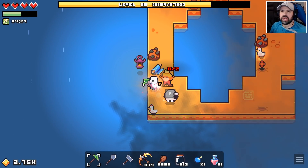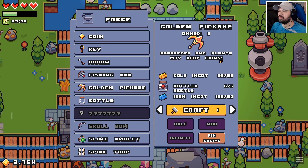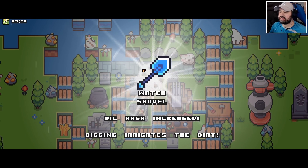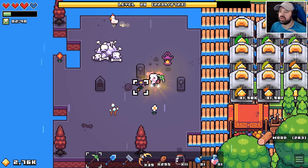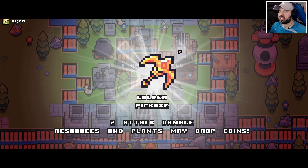Golden pickaxe — resources and plants may drop coins, oh yes! Water shovel — dig area increase, digging irrigates the dirt. I have no idea what a fishing rod is for, but I'm assuming it's like fishing traps except we can do it wherever we want without crafting anything except the rod. This is where the elusive nightshade grows and our pickaxe is ready.